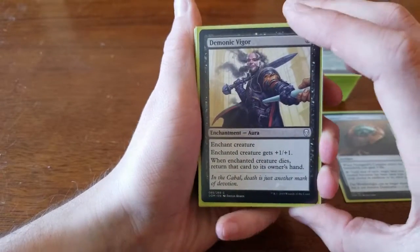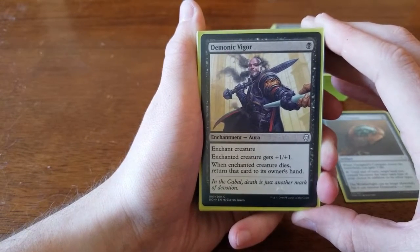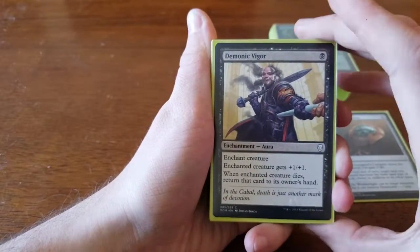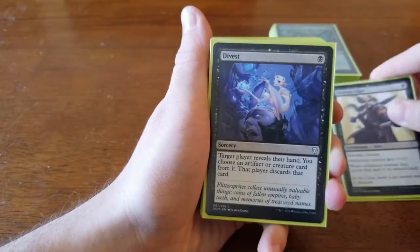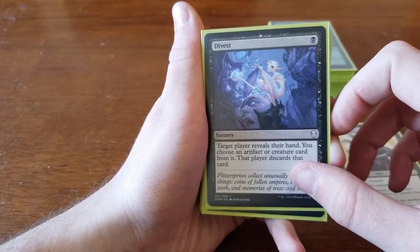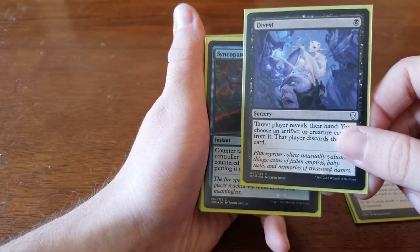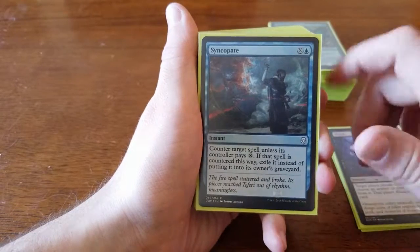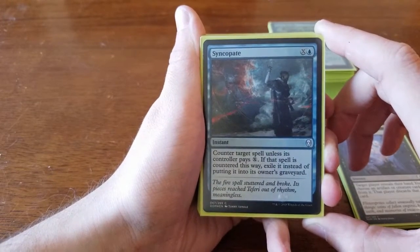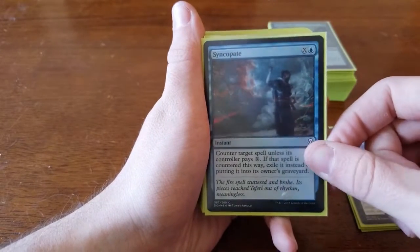Starting with spells on the control deck: Demonic Vigor — one black, enchant creature. The enchanted creature gets +1/+1 and when it dies you return it to its owner's hand. This was insurance on Muldrotha and on my partner's key creatures like Shanna or a kicked Baloth or Grunn. Divest — one black — target player reveals their hand, you choose an artifact or creature card and they discard it. Really good for removing pesky creatures or legendary threats from their hand. Syncopate — one blue and X — counter target spell unless its controller pays X, and if countered this way it's exiled instead of going to the graveyard. It worked really well in limited since people were tapping out constantly and this was always a good bet.